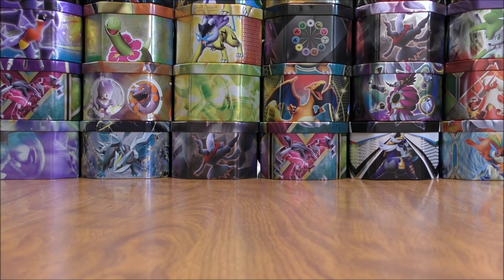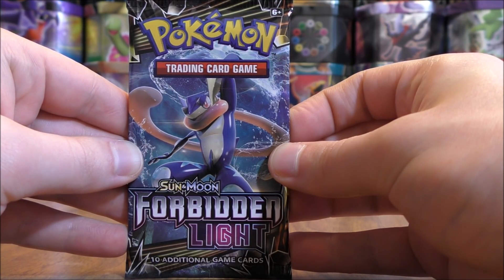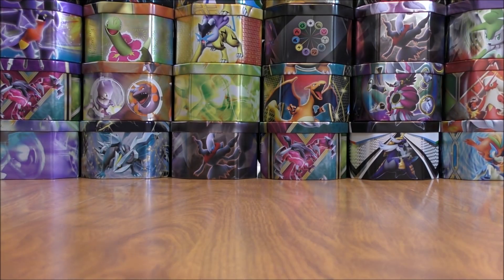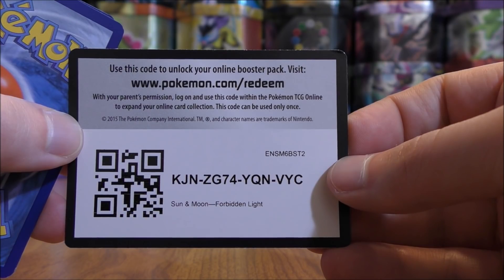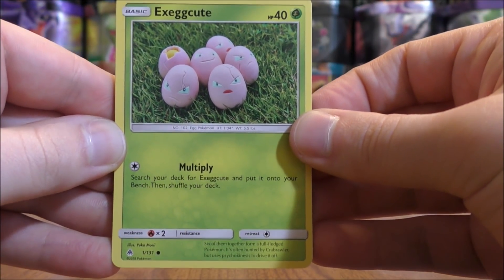Moving on to the Forbidden Light packs now. Greninja on the cover artwork — Greninja GX is in this set, and Greninja Break from the Breakpoint set is also very popular. I was lucky enough to pull a Prism Star card in the 3-pack blister that featured Garbodor. That could happen here since this is a green colored code card pack.